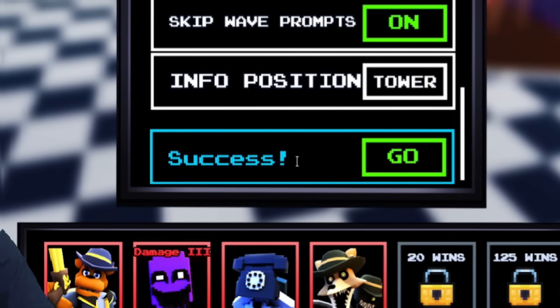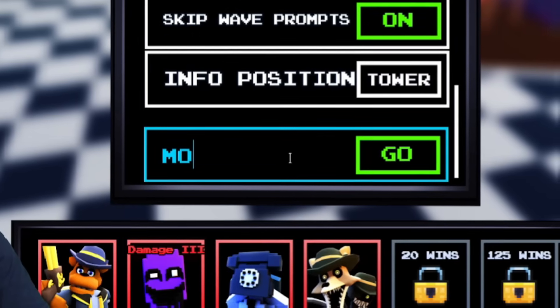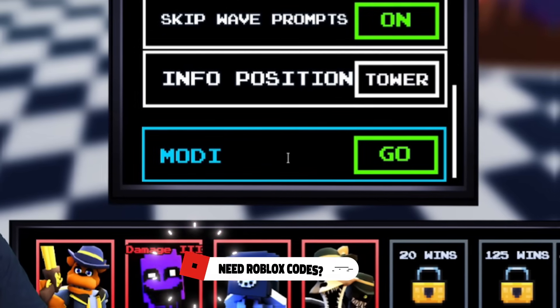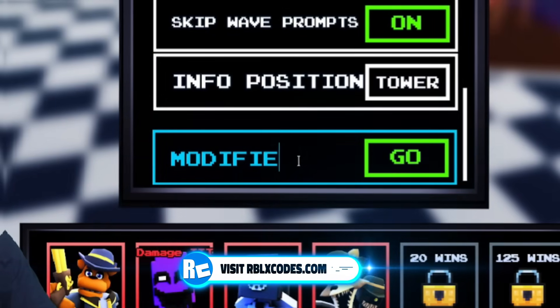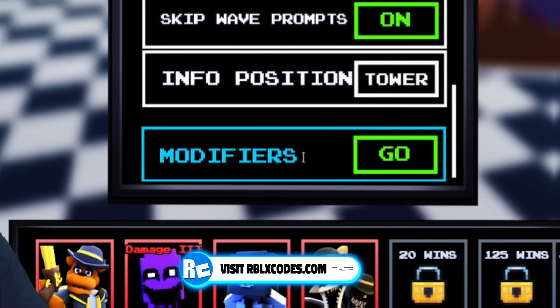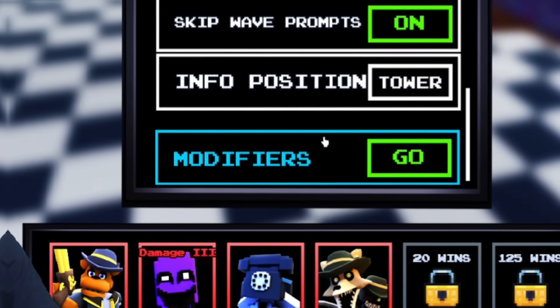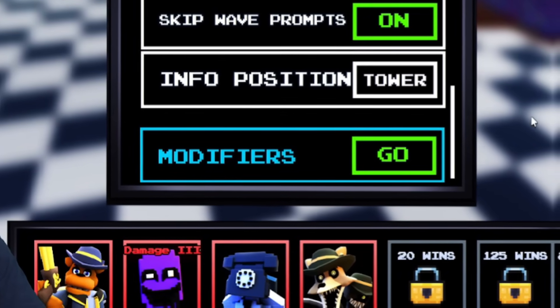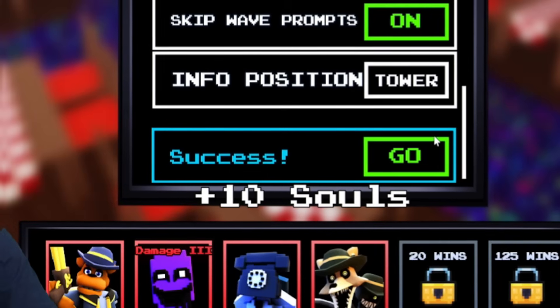I've even got new secret codes to show you later on in the video, so don't go anywhere. Next, redeem the code modifiers — M-O-D-I-F-I-E-R-S — and that'll give you 10 souls, which is really cool.